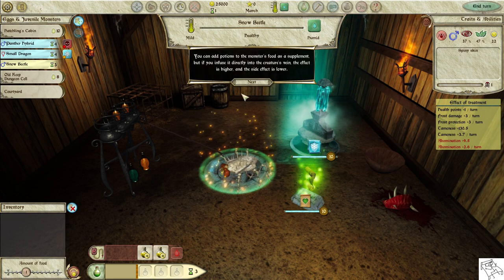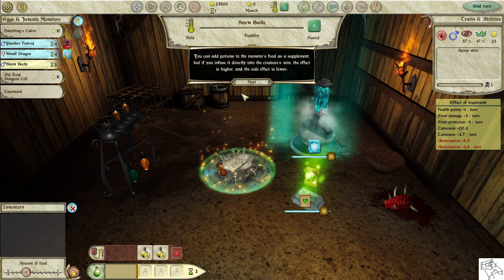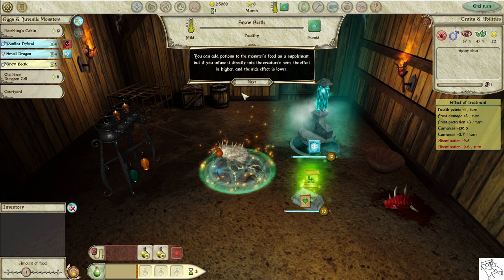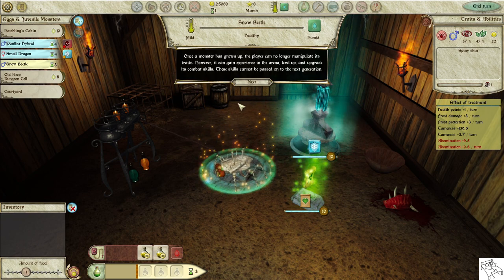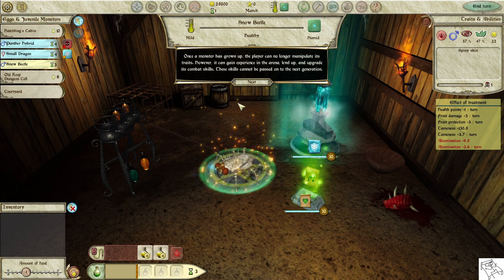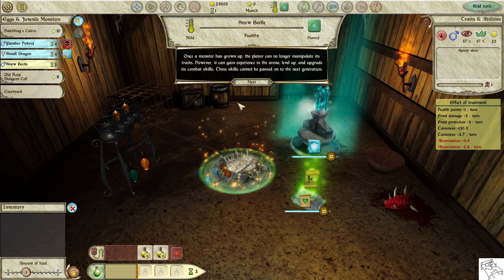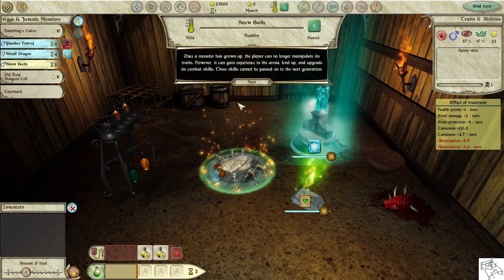You can add potions to the monster's food as a supplement, but if you infuse it directly into the creature's vein, the effect is higher and the side effect is lower. Once a monster has grown up, the player can no longer manipulate its traits. However, it can gain experience in the arena, level up, and upgrade its combat skills.